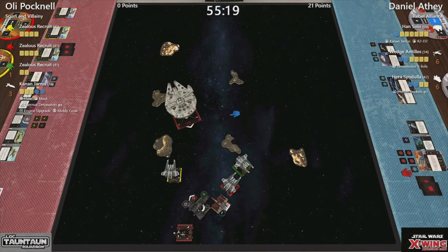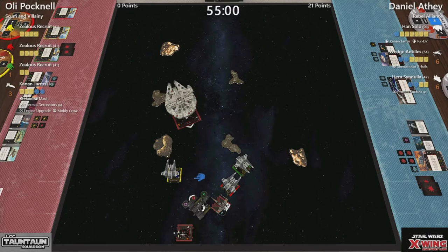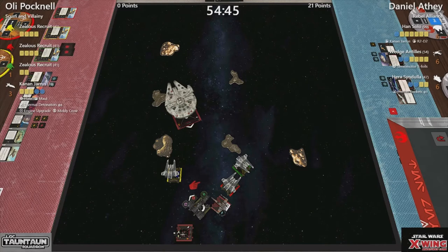Taking out Han is half the points — it's 99. So that's really good. Wedge at 54 and Hera at 47. But Hera does have her proton rockets — range one to two, five die — and only needs a focus to get that as long as she has something in her bullseye arc. So she's down there at the bottom being kind of cool and groovy. Good for Oli that he didn't take any more damage to any of his ships — which is pretty much what you're after when you're a world champion.